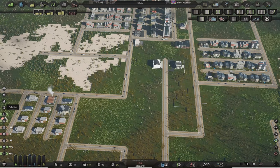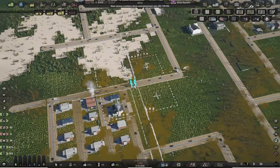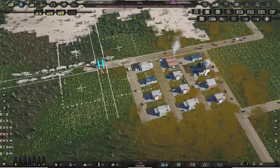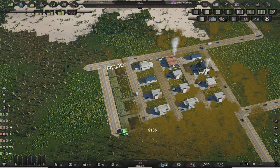The traffic in this game works differently than you might be used to in other games — it's based more on stats and less on simulation. So while you do not have to spend time worrying about vehicles, traffic lights, turn lanes and so on, you do have to think about just how much traffic congestion you will have on any road segment. This is directly influenced by how much you zone on roads and what types of zones you use.